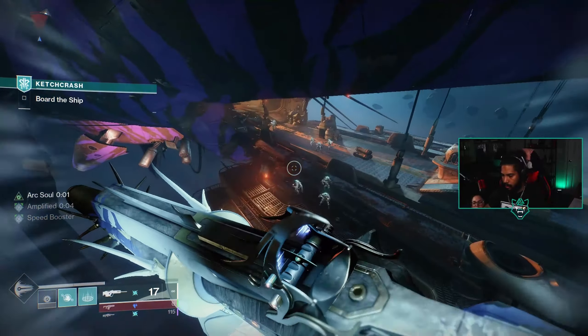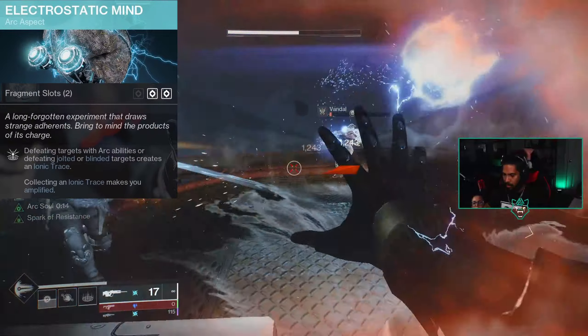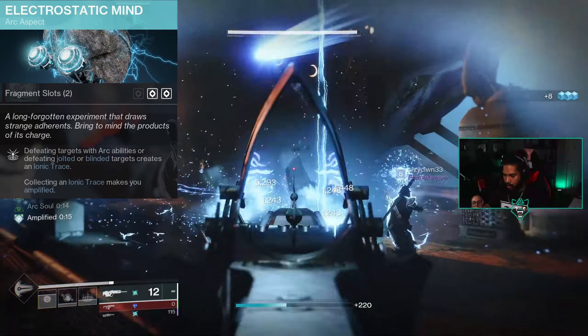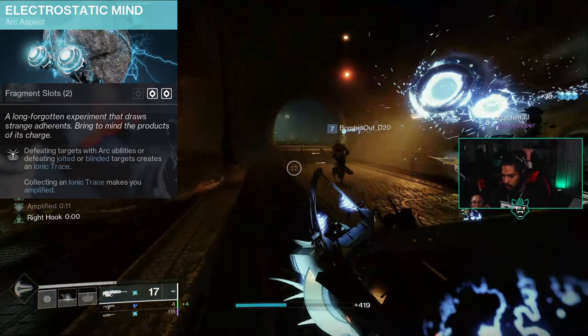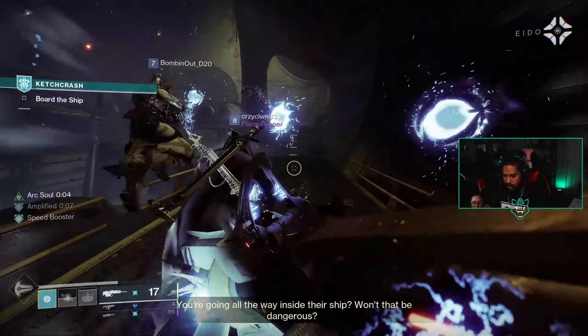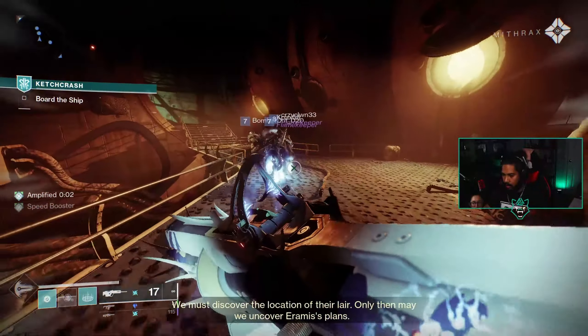The next aspect is Electrostatic Mind: defeating targets with arc abilities or defeating jolted or blinded targets creates an ionic trace. Collecting an ionic trace makes you amplified. Pretty much with this we should be amplified 100% of the time — always — meaning our arc buddies are going to be doing more and more for us and our teammates constantly.